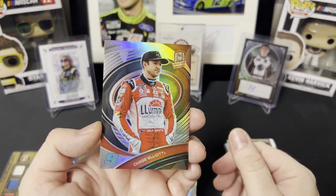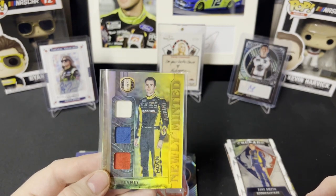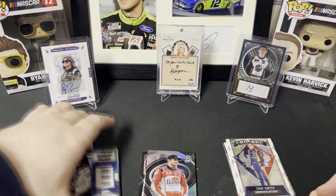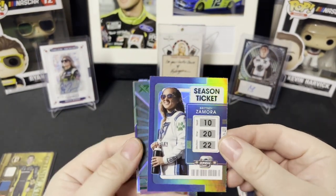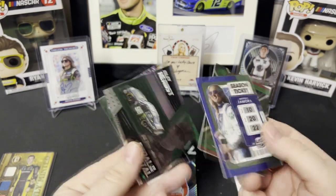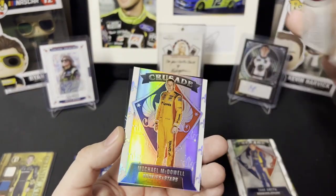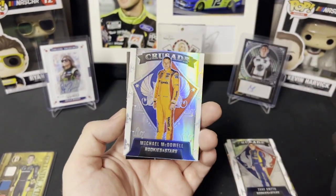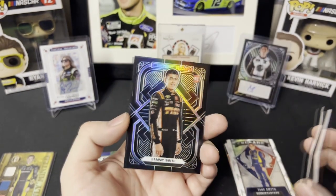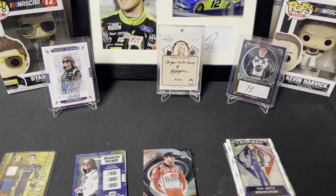Quick recap: Ryan Blaney newly minted in three different colors, Brittney Zamora green Season Ticket, Denny Hamlin XR green, Riley Herbst green Pedal to the Metal, green Phoenix Brad Keselowski, Spectra Chase Elliott, silver Michael McDowell Rookies and Stars Crusade, and a rookie Obsidian Sammy Smith. That's gonna do it for this 2022 Chronicles blaster opening — if you like my content feel free to like and subscribe, I appreciate your views and comments, and as always have a good one.